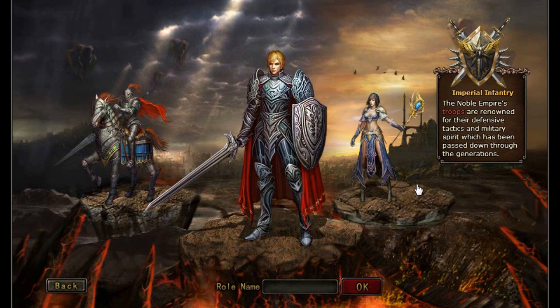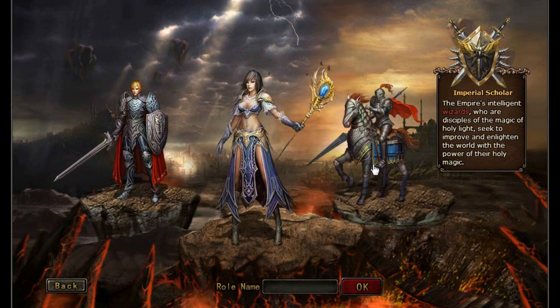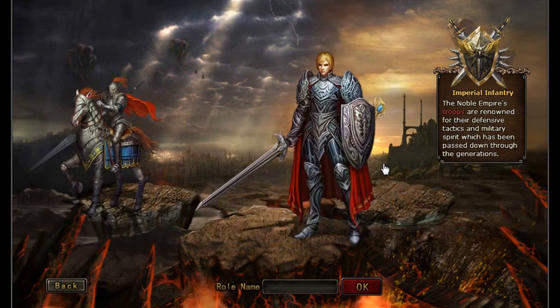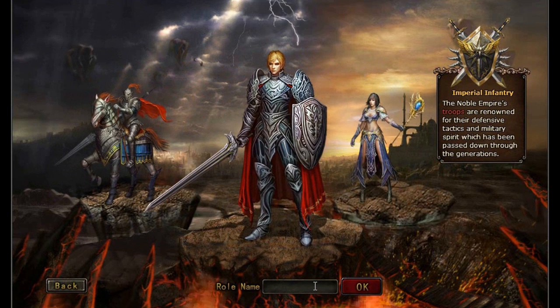Here you can choose what kind of troops you'd like to recruit. You can choose between the Cavalry or the Infantry, which are both physical-based troops, or you can choose the Mages, which are magically based. Once you've selected your troop type, go ahead and choose a role name.